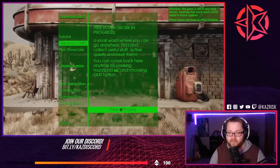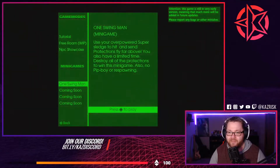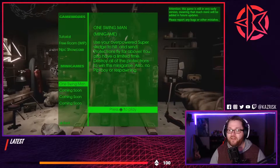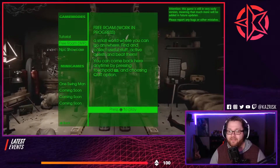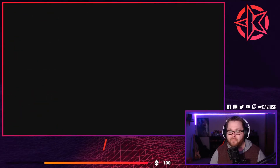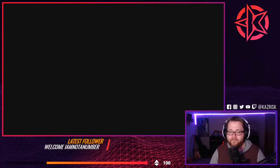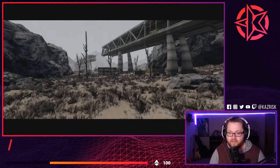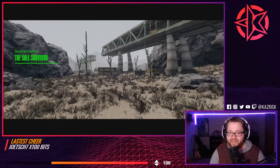Free roam! We got mini games — One Swing Man, use your overpowered super sledge to hit and send the Protectron far away. This is insane. What's free roam like — is all of the Commonwealth available? It's pretty insane if it is.